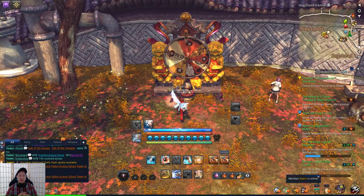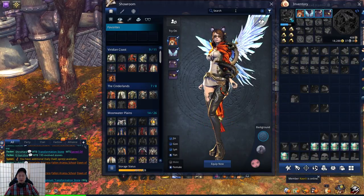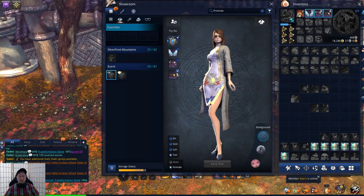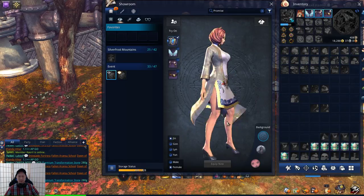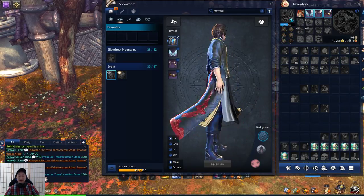The event outfit is also from this wheel spin and it's called Promise Keeper. I'll show you how it looks on each race, including the females and then the males.